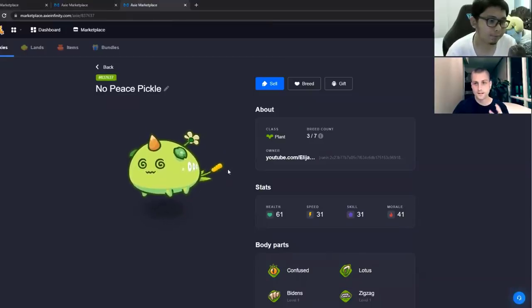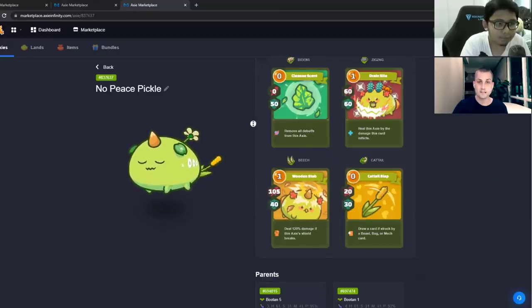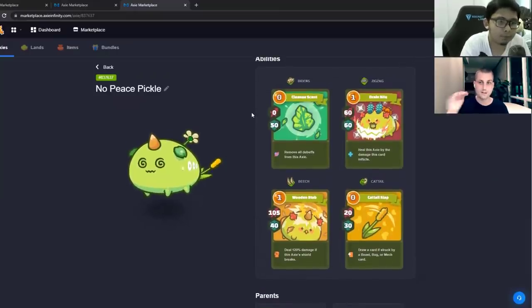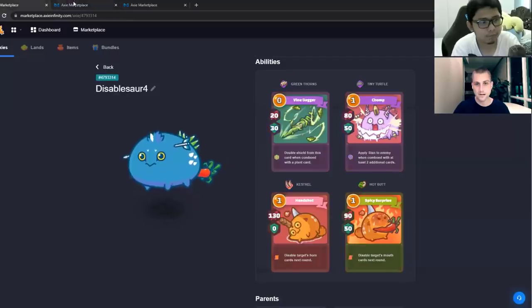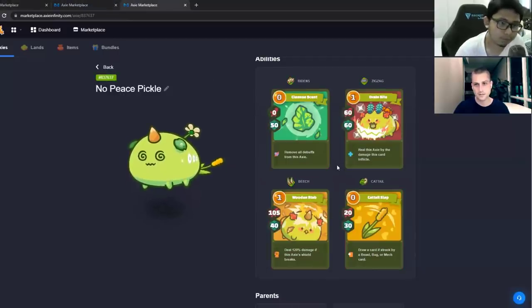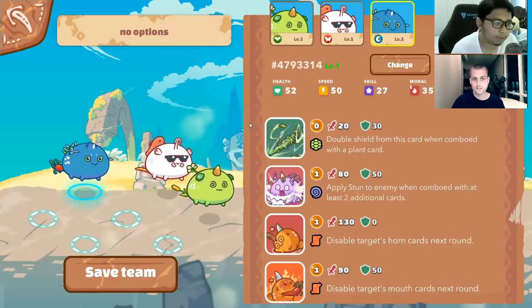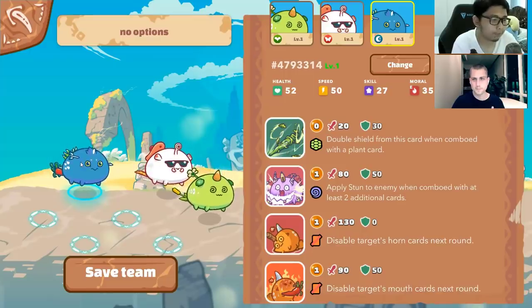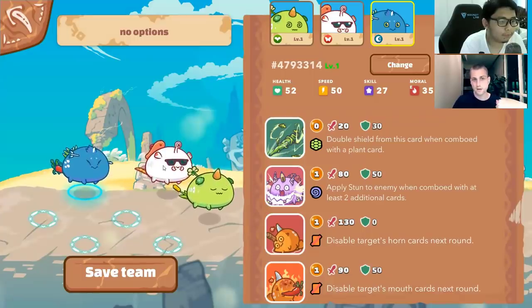Up front we're going with something that is important in the current meta — Bidens on the tank. This is because of how common the double poison reptile slash dusk teams are. Usually it comes down to your tank needing to close it out, and the Bidens gets rid of their deadliest threat, which is the spamming of Grass Snake. You also have Zigzag, which allows you to heal up and helps in that 1v1. I've chosen Cattail here because of how much cute bunny and bug cards are floating around — this can really be a game changer. Two zero costs; I have no energy gain but quite a few zero costs on this build, so I should be managing energy just fine. I've elected for the 50 speed dusk on the back, which is important. You want as much speed there as possible. If you're searching the marketplace, check it every day, wait for a deal to pop up on one of these really fast versions and go ahead and snag it.